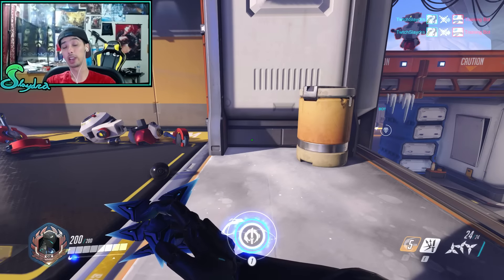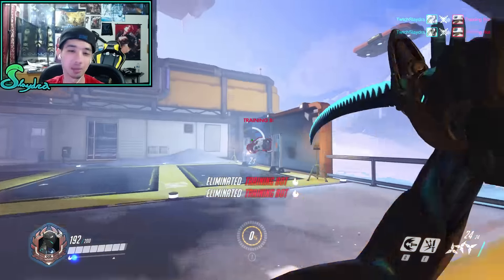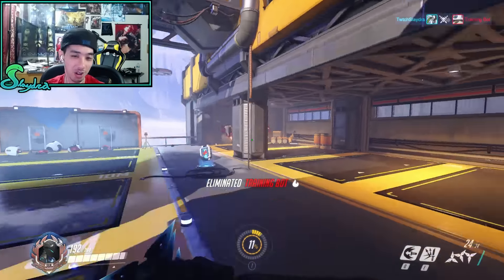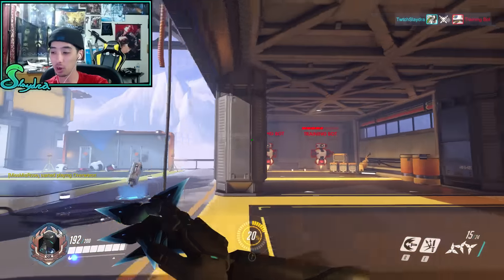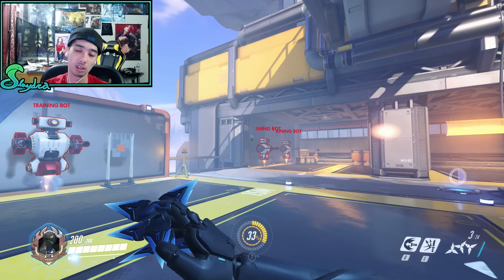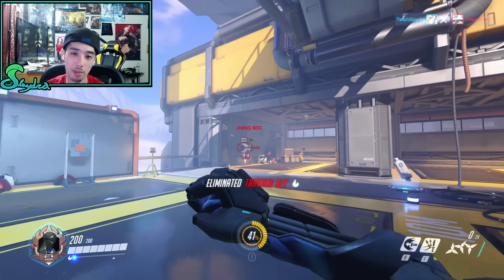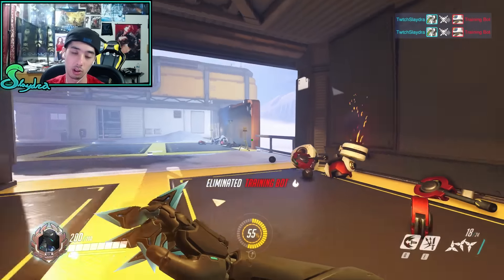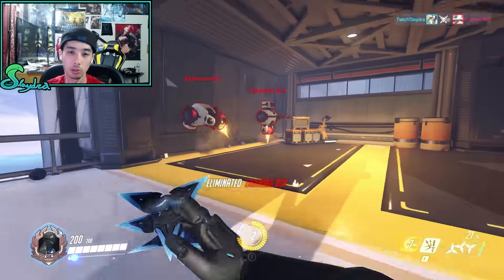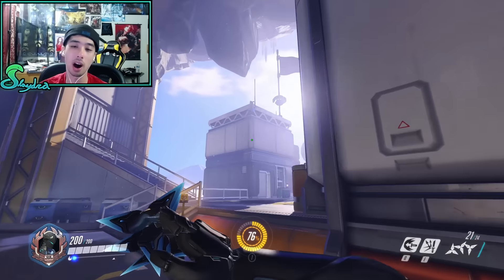That covers the in-depth stat guide for Genji. A reminder on the core combo: alternate fire, melee, then dash — right-click, melee, dash. This can take many targets from 100 to zero, assuming headshots land and conditions are favorable. It's also critical to cancel the ultimate animation using Swift Strike, which is one of the most important skills for effective Genji play. Watching experienced players who skip this step shows just how much value is lost without it.